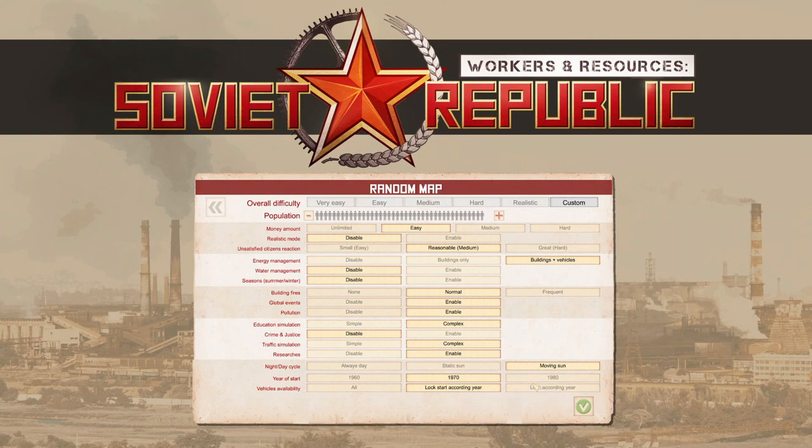For the day/night cycle, I'm going to play on Always Day. For your first game I'd recommend Always Day simply because when it gets dark it's very difficult to see what you're doing, and there's a marginal increase in power use during the night. For Start Year, the game defaults to 1970. If you're not going to be playing for very long that's fine, but if you're planning a long series I'd recommend starting in 1960.